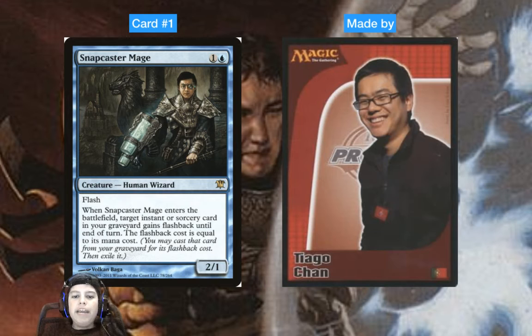Snapcaster Mage, made by Tiago Chan — and yeah, Snapcaster Mage is such a good card. It's played in every format it's legal in: Modern, Legacy, and Vintage as well. Commander — not really, there's no point. It's two mana, two-one Human Wizard with flash. When it enters the battlefield, target instant or sorcery in your graveyard gains flashback equal to its CMC until end of turn.